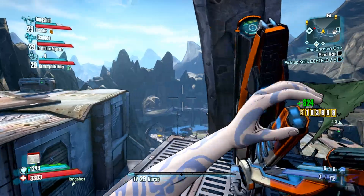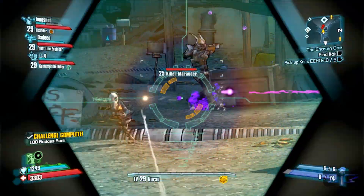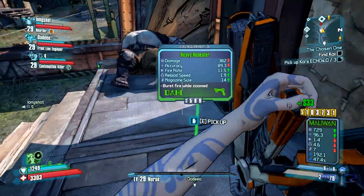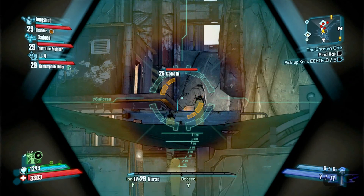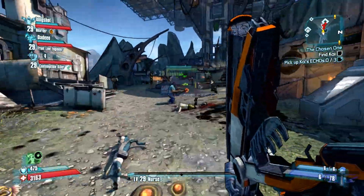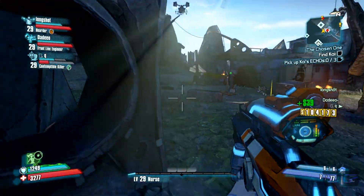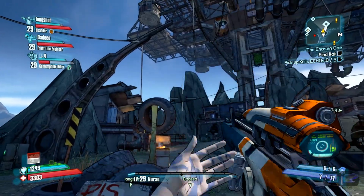I gotta get some grenades now. What is a rat? I hate biting rats. I don't remember them being here — there's one or two, it's not too much. We're going to get those buzzards though. There's a Goliath. Should I piss him off so he attacks people? Too late. They're the same level as us — level 29. There he is, he's going left.